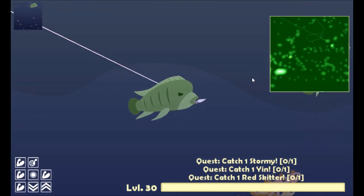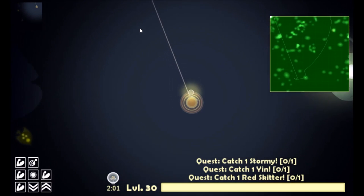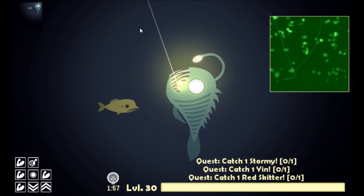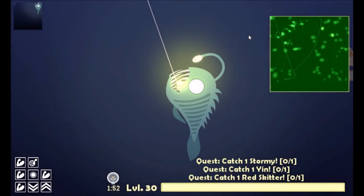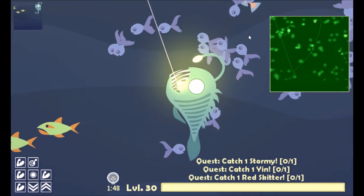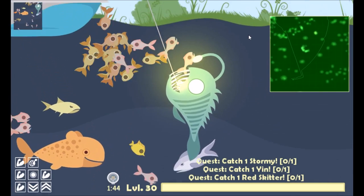The angler fish you can find at the bottom of the ocean. They're very easy to catch and very easy to notice because they have their own light. Once you hook them, they're not going to fight you — very simple. At night sometimes they'll come out a little more towards the surface, but it really isn't even an issue to catch them.